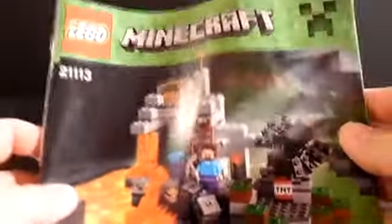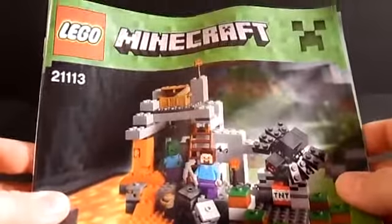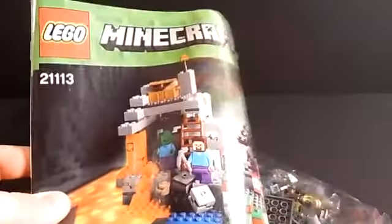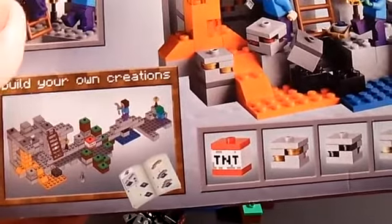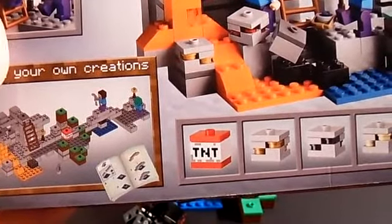Just a really cool set. I'm going to pop it open and we'll have a look at the pieces in it, then I'll get it put together. Okay, there are our pieces and here is our instruction booklet. I'm going to get it put together and then we'll have a look at the minifigures and some of the features. Okay, I'm back and I've finished the build, and now my son Nicholas is here with me.